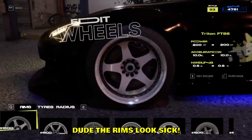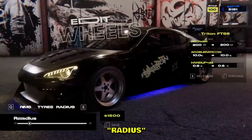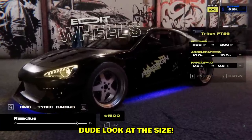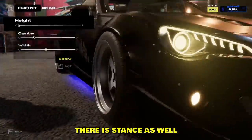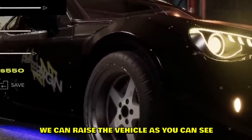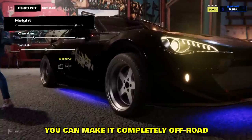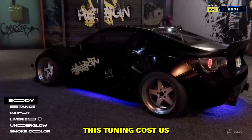Let's go into the wheels and change the brightness. I think this is fine. Then we can pick new rims — the rims look sick. We can change the tire radius — look at the size, it literally goes through the fender. There is stance as well, so we can raise the vehicle. You can make it completely off-road. Tire width — this brings the tire in or out.